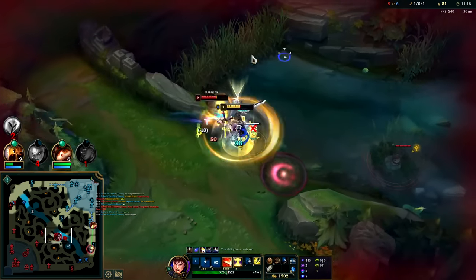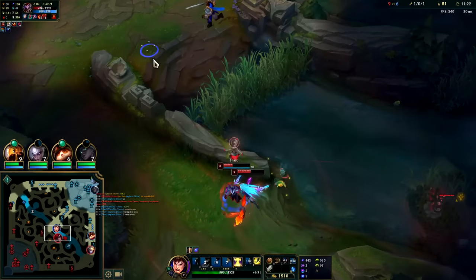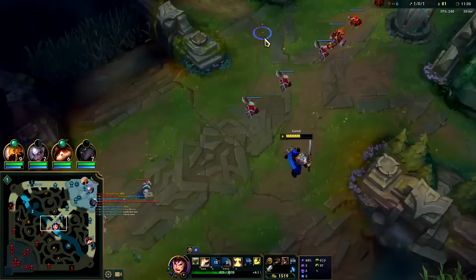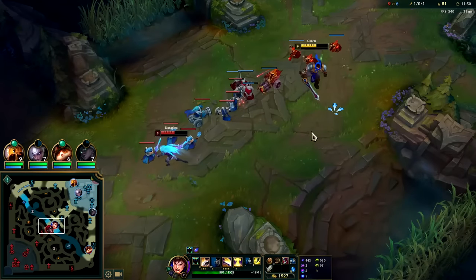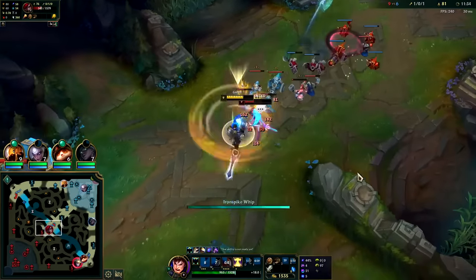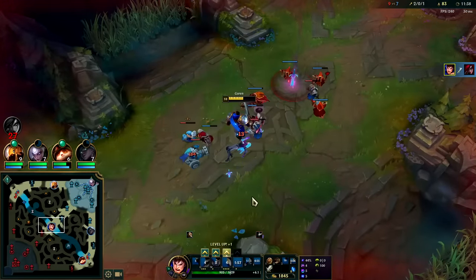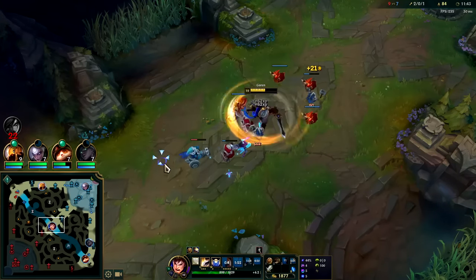Give it the Q-E — no clue where he went, oh there he is. I'm not actually able to kill with just a Q. Flash R — I want to kill Kat since she doesn't have Flash. Get her with Iron Spike and the R, down she goes. Remember to use Iron Spike if you want to easily build Phase Rush.